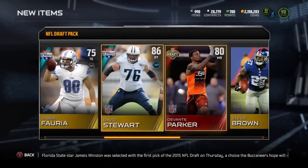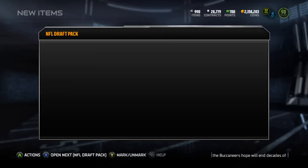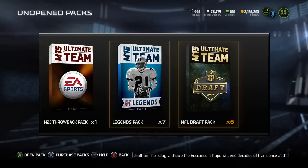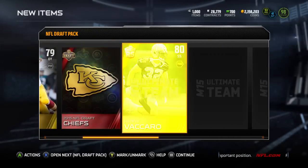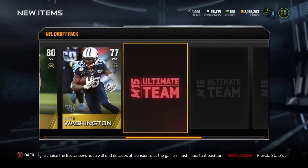Now we have the Chargers collectible, that means we can make ourselves a Melvin Gordon. That Melvin Gordon is a nice-looking card — 98 elusiveness, 95 speed, some pretty damn good stats on that boy. Chargers fans got a good card to play with.